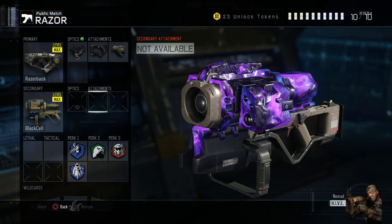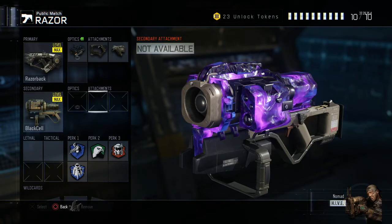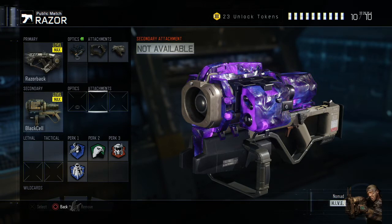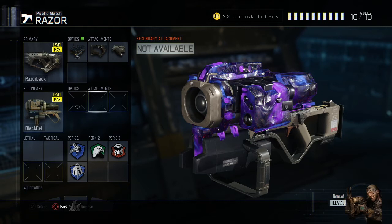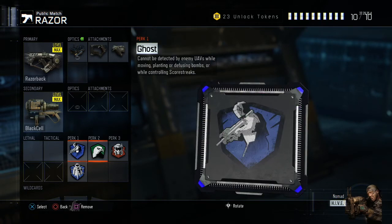I did use a secondary guys — I used a rocket launcher in this class setup. Especially in hardcore, there are a lot of UAVs and counter UAVs flying around. Not only does it help you get your rocket launcher gold faster, but it keeps you off the radar.